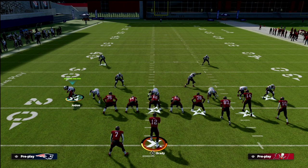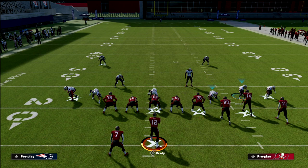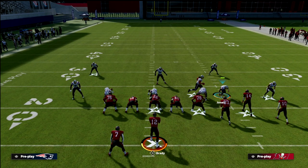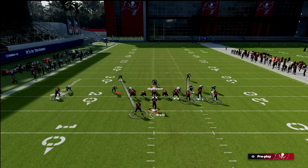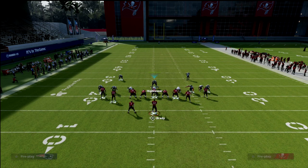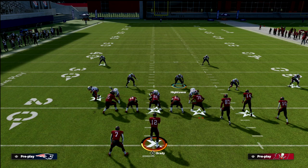Looking at the coverage, we've got a vert hook to the left, but what I primarily want to focus on is that this nickel corner is going to serve as a makeshift 3-3-5 Wide. If I audible to the 3-3-5 Wide, the only difference is this linebacker is off the edge and this linebacker is off the edge. 3-3-5 Wide is largely considered one of the best base defenses for stopping the run - if they run inside zone, it's a good gap-shooting defense. But I want to propose that 3-3-5 Odd is every bit as good if not better.